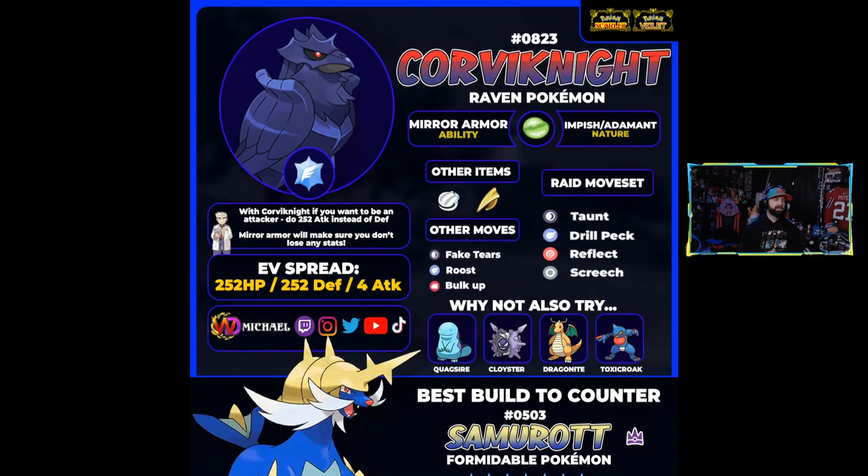Corviknight was one of the first Pokémon I built because it had some of the better typings for this raid. Specifically, the flying and steel typing is going to mitigate a lot of damage and avoid super-effective hits. Being a bulky flying Pokémon, it could also be immune to some ground moves Samurott might get. It also has options for being more supportive or more damage-focused. On the supportive side, Light Clay with Reflect, Taunt, Drill Peck, and Screech is a really solid moveset.